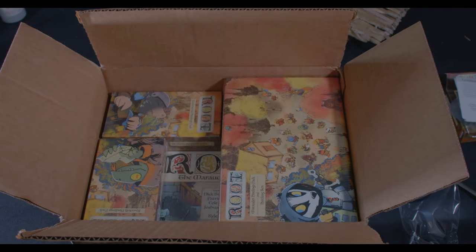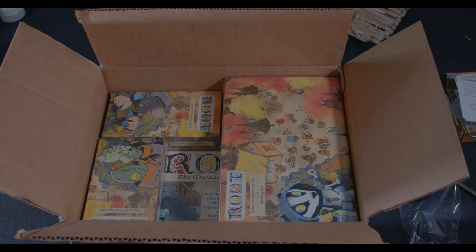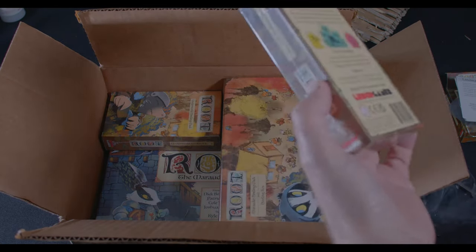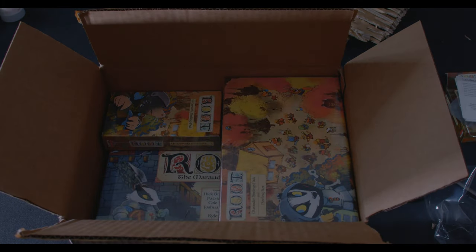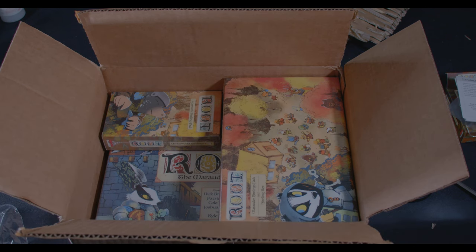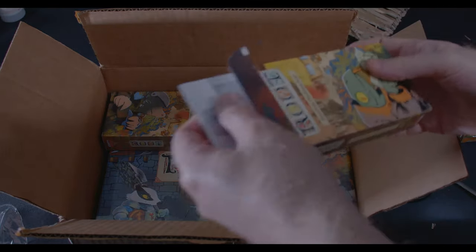Let's take a peek at what else is in the box — what can we see? Gwyneth Paltrow's head, possibly, if you get that movie reference. This is the River Folk Hirelings Pack. Let's take a look at what we've got in here. There we go — I was not expecting this amount of swag when I ordered this Kickstarter quite a while ago; I'd forgotten about it.